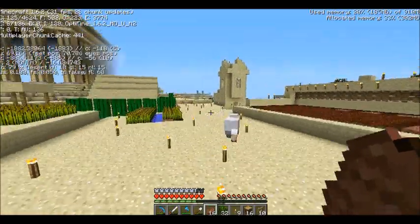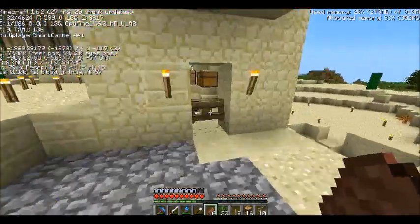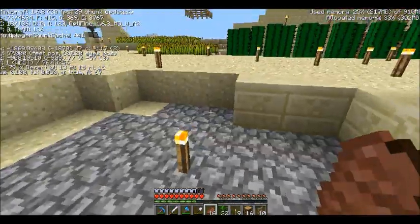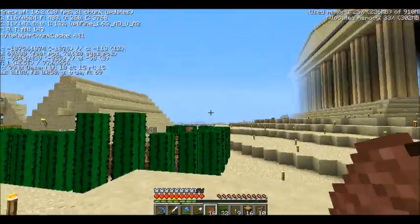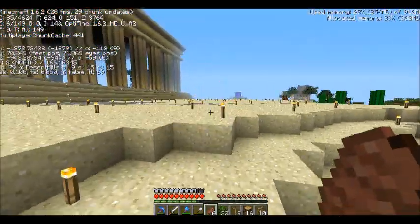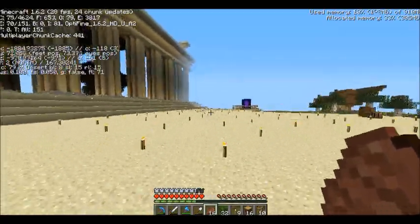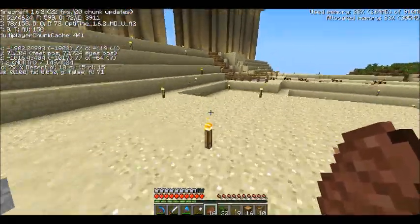I've got an automatic chicken breeder and cooker - I won't get into too much detail on that. This has been my base of operations the entire time I was building the Parthenon. You can see why I wanted to build that big structure - just to finally have a proper house.